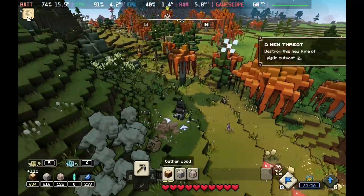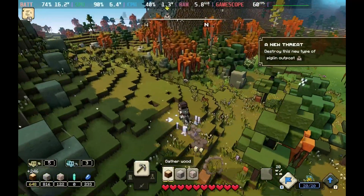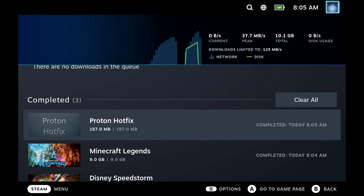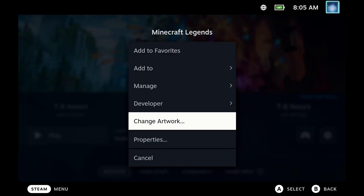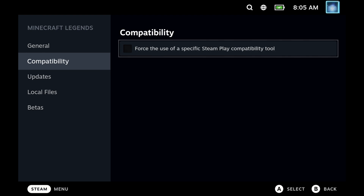Hey Deckers, Minecraft Legends is finally working on Steam Deck. Thanks to the hard work of the community and the fast work from Valve, we now have a Proton Hotfix, so you can play this without fiddling around too much. Just make sure that you've got the latest Proton Hotfix downloaded — search for it and make sure it's up to date on your Steam Deck. You can run Minecraft Legends with no compatibility mode and you will be just fine.